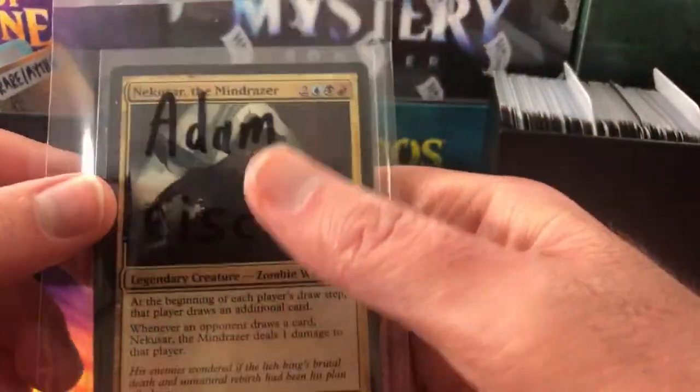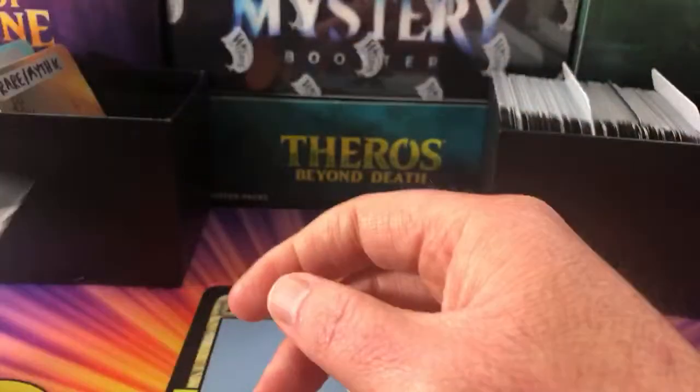Next up we have Adam Fleischer. So if you saw one of the commander snacks recently, we did the Nekusar the Mind Razor — very cool.